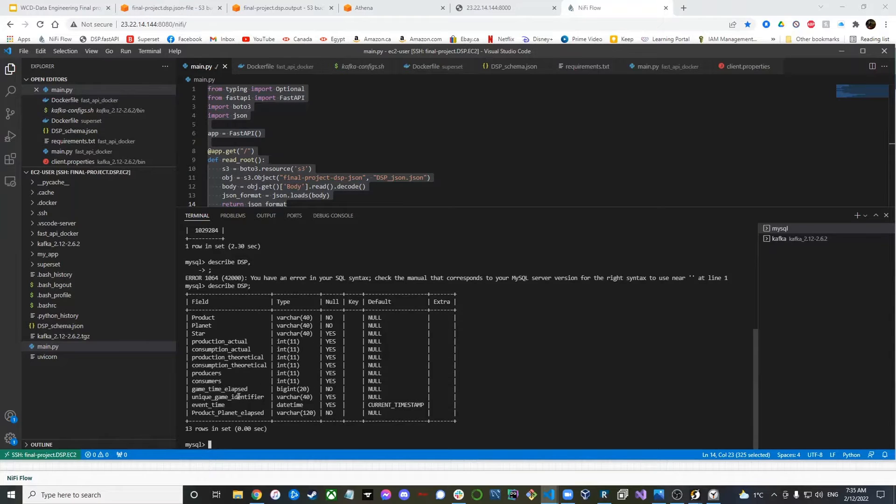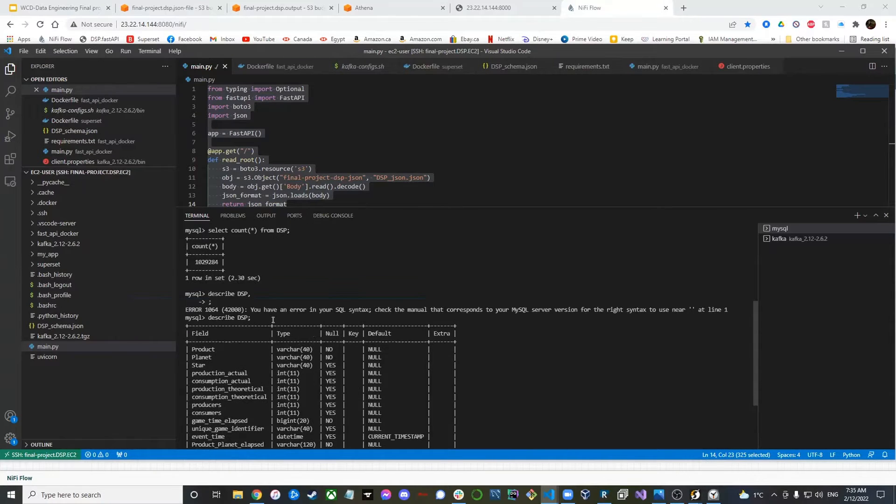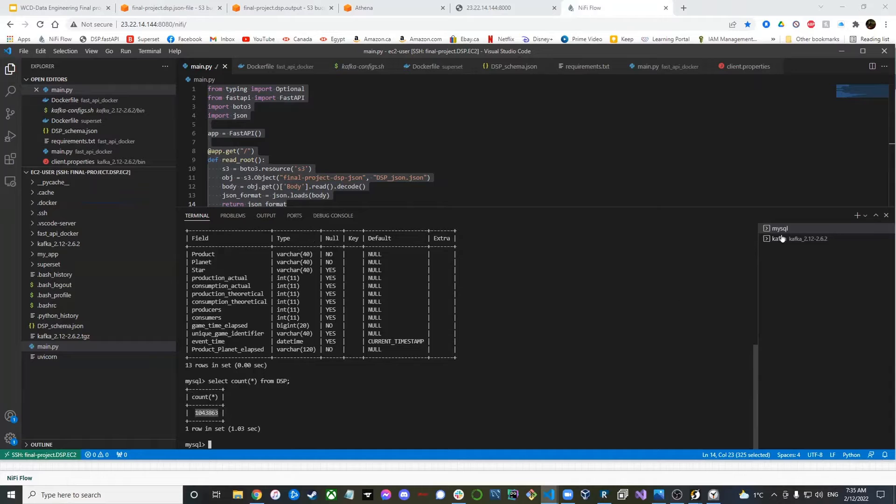There's a unique game identifier to identify each game by the seed number given for the random generation of the star cluster. Event time is used as a pre-combined key, and there's a combined key of product, planet, and elapsed time used as the main key. If we do a count here, we can see the number has increased, which means we're getting data.